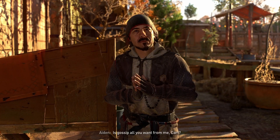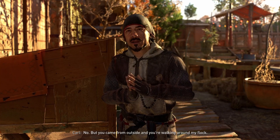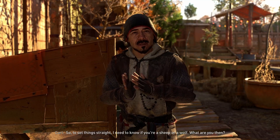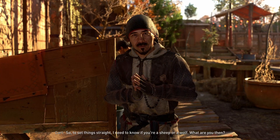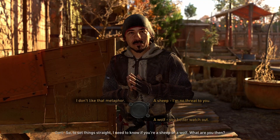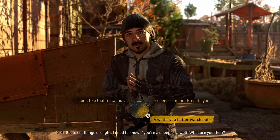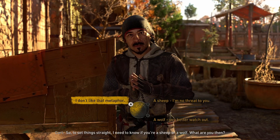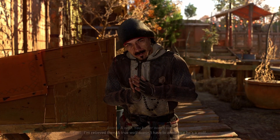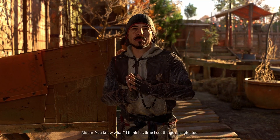Player: 'Is gossip all you want from me, Carl?' Carl: 'No, but you came from outside and you're walking around my flock. To set things straight, I need to know if you're a sheep or a wolf.' Player: 'What are you then?' Carl: 'A wolf.' Player: 'You better watch out.' Carl: 'I'm relieved then. A true wolf doesn't have to announce he's a wolf.'